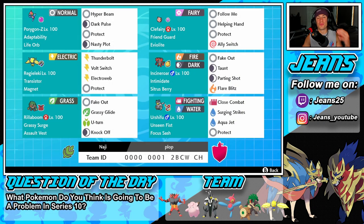What's going on YouTube, Jeans here. Hope you guys are having a wonderful day. Today we are back playing some Pokemon Sword and Shield. We're hopping back onto that ranked double ladder. We got ourselves a phenomenal team to show off today — an adaptability and life orb Porygon-Z team that was used to win the most recent Pokemon Sword and Shield tournament. If you guys are hype, make sure you support the channel by smashing that like button and clicking that big red subscribe button.